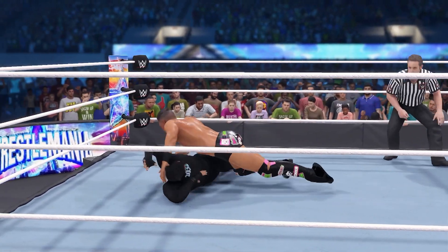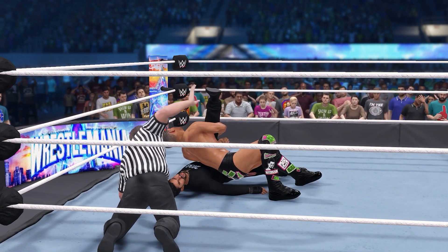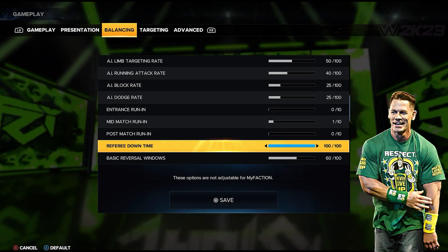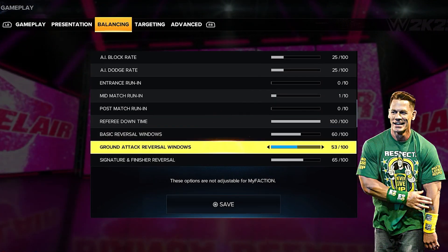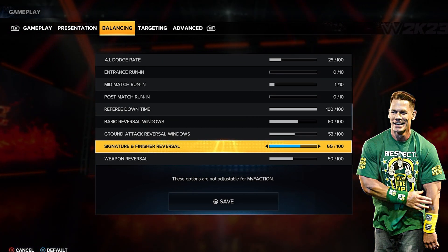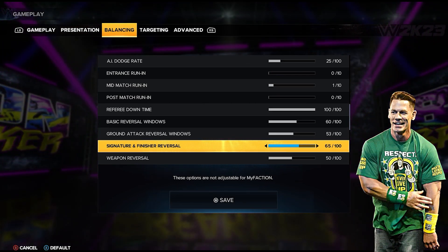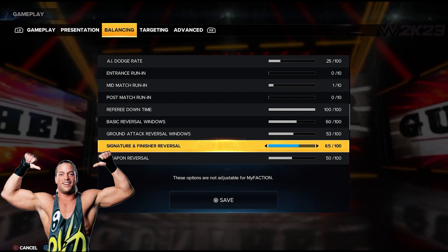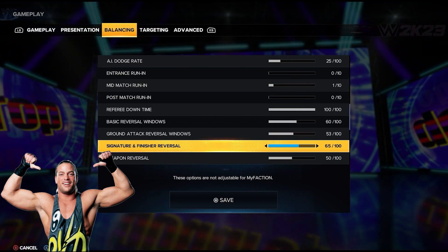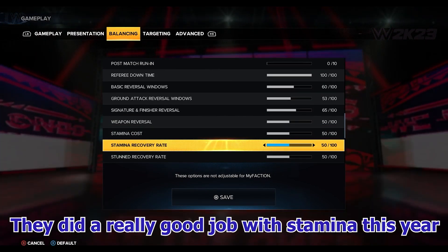Referee downtime is at 100. They did a much better job this year than in WWE 2K22 — whenever the referee gets hit or knocked down, they will take longer to count. Basic reversal window is at 60, ground attack reversal window at 53. Signature and finisher reversal is at 65, and it really does a good job of creating that chaotic ending to a match — you'll see two or three reversed finishers or signatures in the last minute. Weapon reversal is at 50.